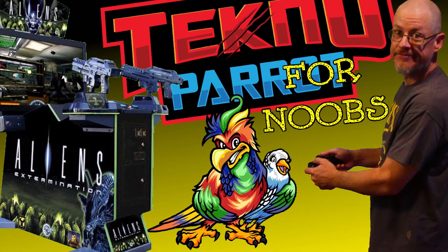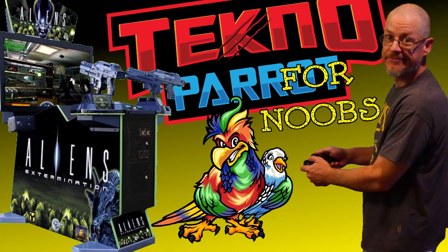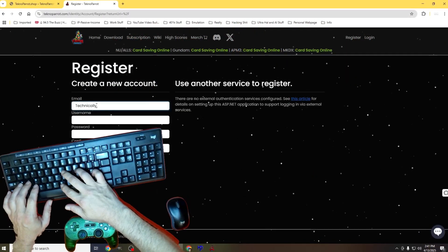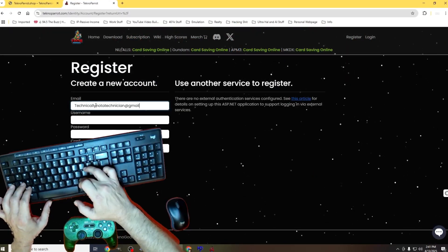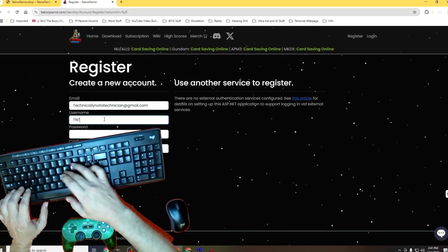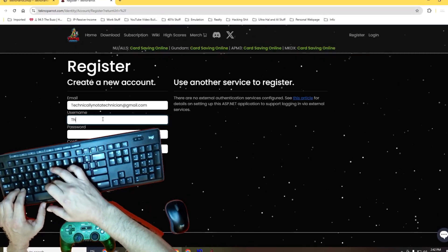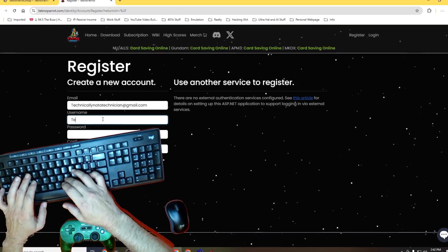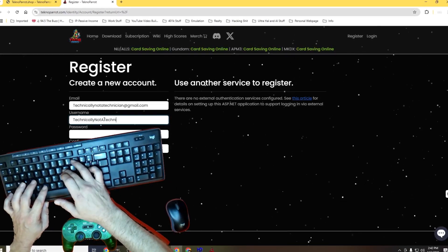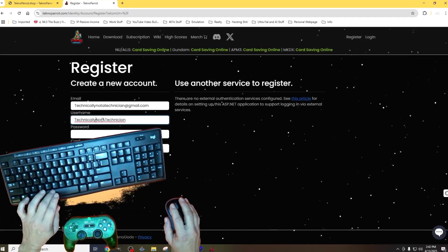If you haven't, don't worry. I've made a step-by-step video on that topic, and I'll link to it in the description and above. With that out of the way, we'll want to first register a free account at technoparrot.com. This account will not let you play subscription games, but it does let you save in-game content for several arcades, and it gives you the ability to submit your high scores on games you're enjoying. For those of you interested in a TechnoParrot subscription, it is recommended that you first register for a free account.